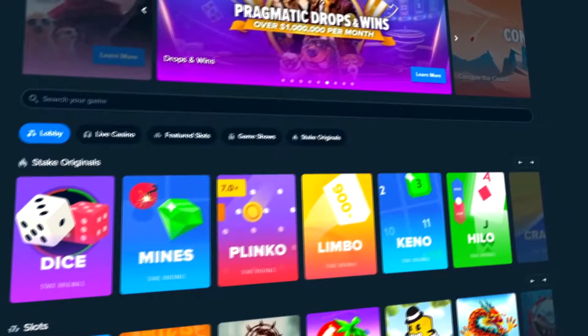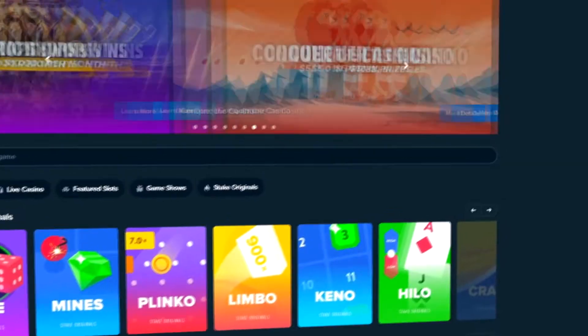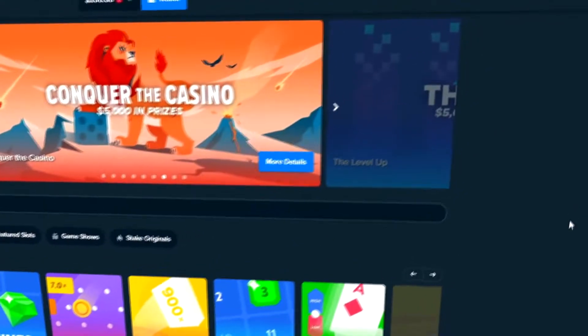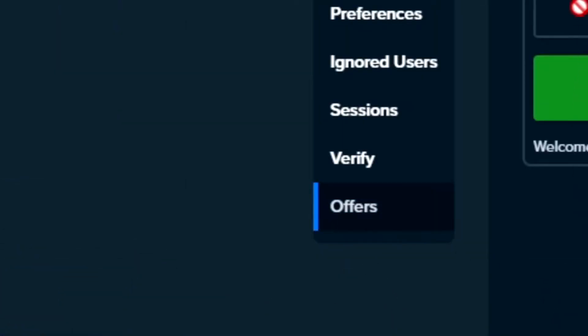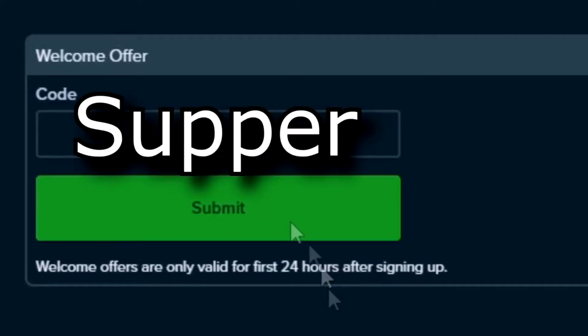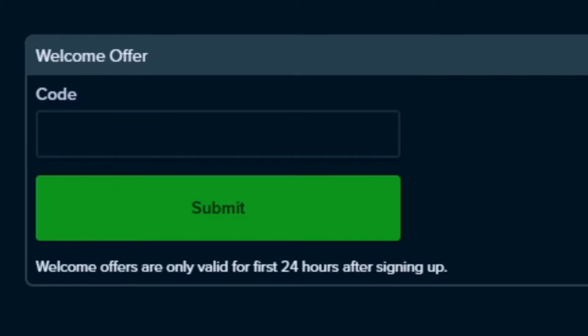Real quick, before we get further in the video — if you're new to Stake, you can get yourself started with instant rakeback. Come to the little icon in the top right, go to Settings, then Offers, and where it says Welcome Offer, make sure you type code 'supper'. This is only available within 24 hours of signing up, so make sure you're a new user. If you put that code in, you'll get instant access to the rakeback system. Anyways, let's get right into the video.